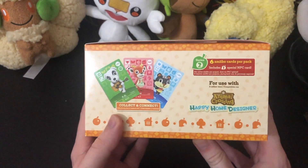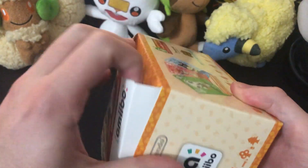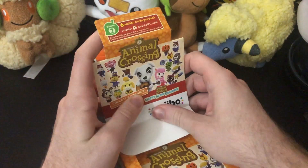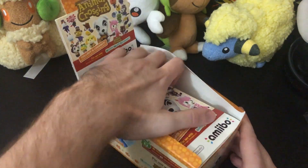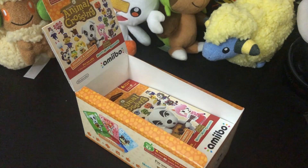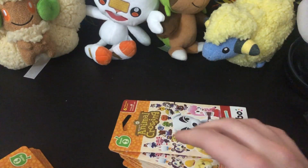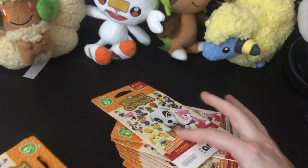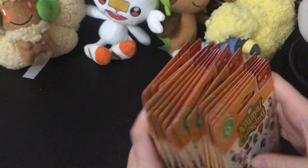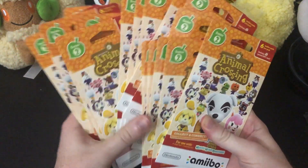This is a booster box of series two Animal Crossing cards. So let's open this. I believe there's 16 packs in a box — turns out there's six cards in a pack, and there's one special NPC card in each box. I think they're holographic or something. So 16 packs, six cards each. We've never done Animal Crossing or really any non-Pokemon cards on the channel before, so this would be fun.